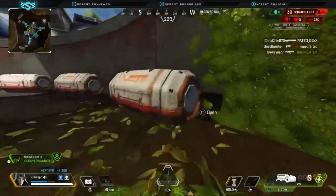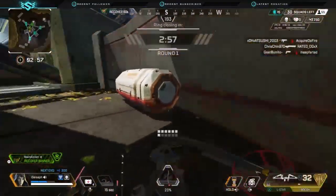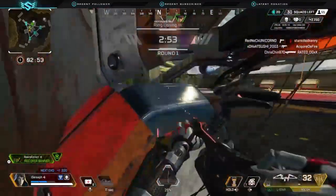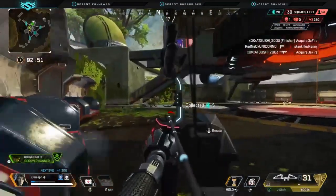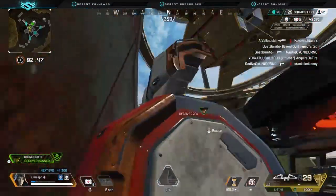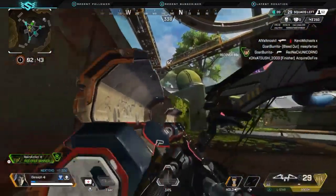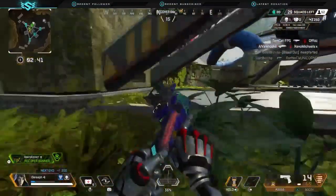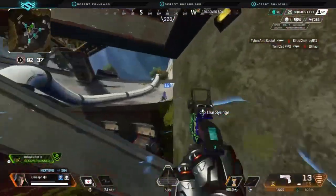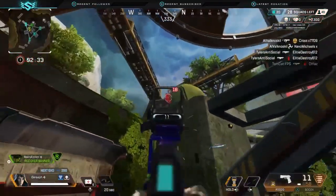The first thing I want to talk about is Ash's passive. Her passive allows you to see anyone who died in the last three minutes — their death box is revealed on the map and you can ping it. She also has another part of her passive where you can mark a box, see who killed that person, and if they're still alive, see the exact location of their entire team. It's very valuable for knowing where people are and third partying easily.